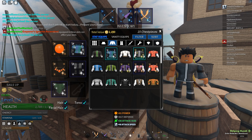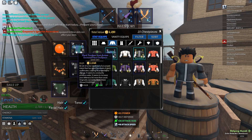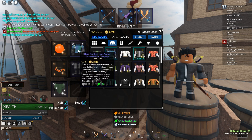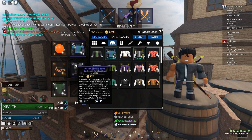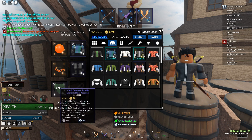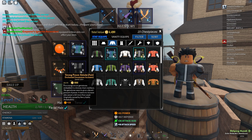Starting off with the armor: we've got a Hard Sunken Iron Armor which gives 323 defense — one of the most important pieces in that slot. We've got Hard Cernix Boots for defense and attack speed, and Cernix Gloves for attack speed and defense.